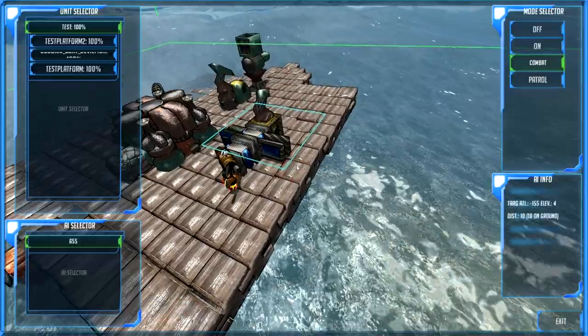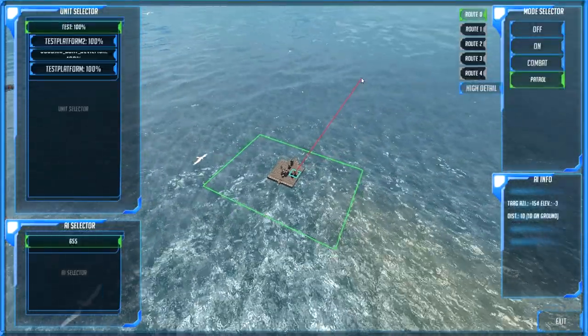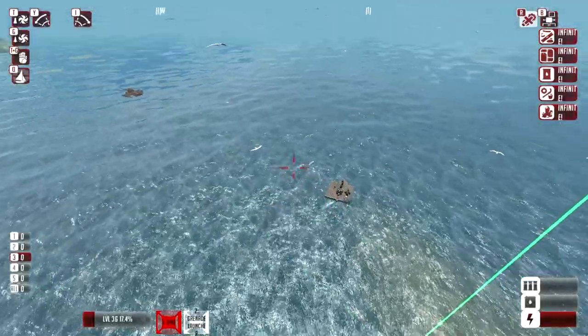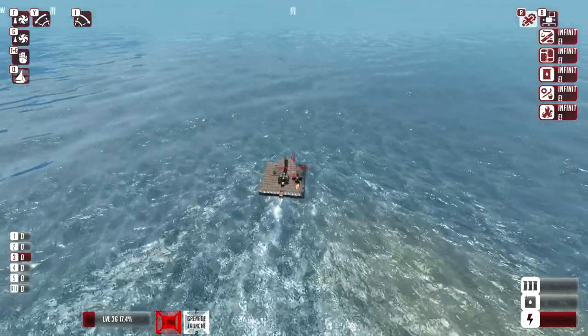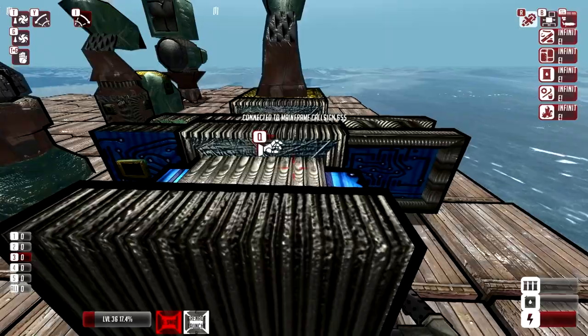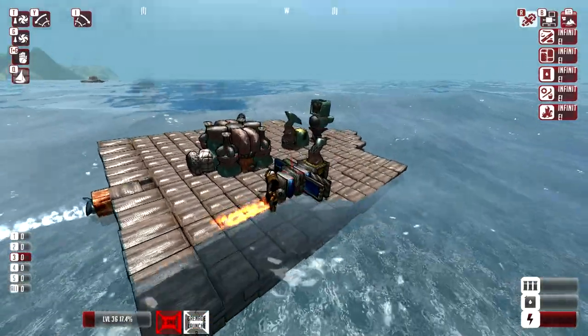Let's get out of build mode, press N, go to test, and we can say patrol. So we can make this little raft go in a little circle like this and then click exit. There you go — now our little raft is going on a patrol. How crazy is that, guys? AI, isn't that genius?